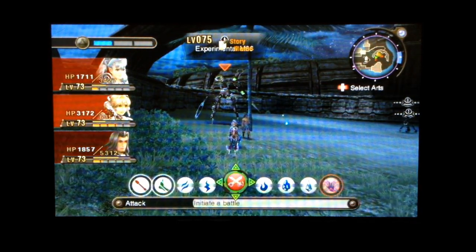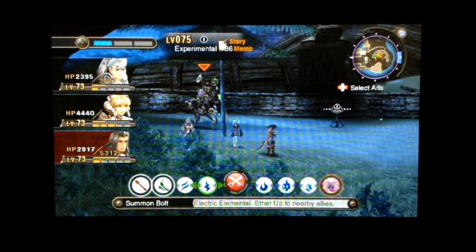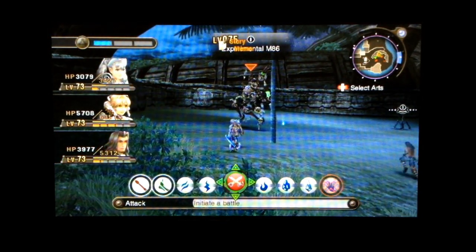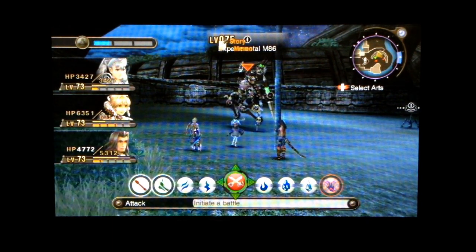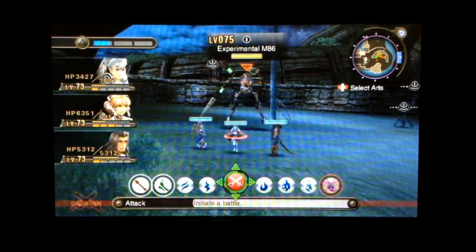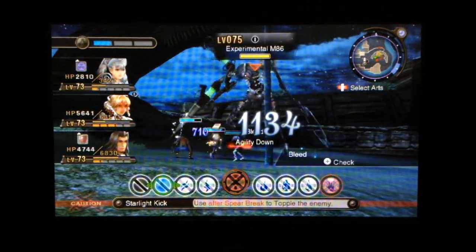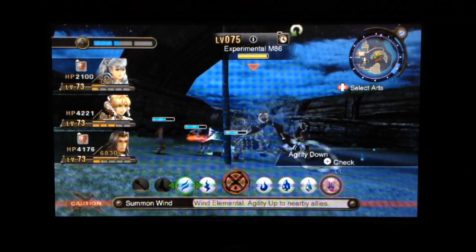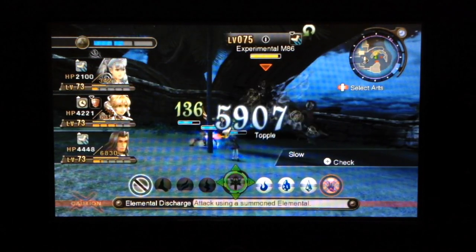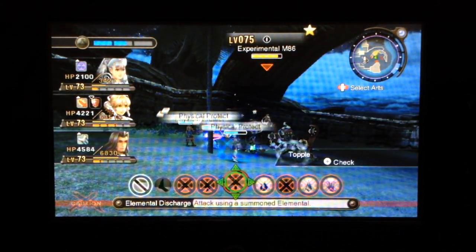I can't do this. What the heck? How did they expect you to deal with this guy without using Shulk and spamming Purge? Because I refuse to do that. I refuse to resort to that. Dumban — yes, thank you for extending the topple. Okay. You need to do that more often.